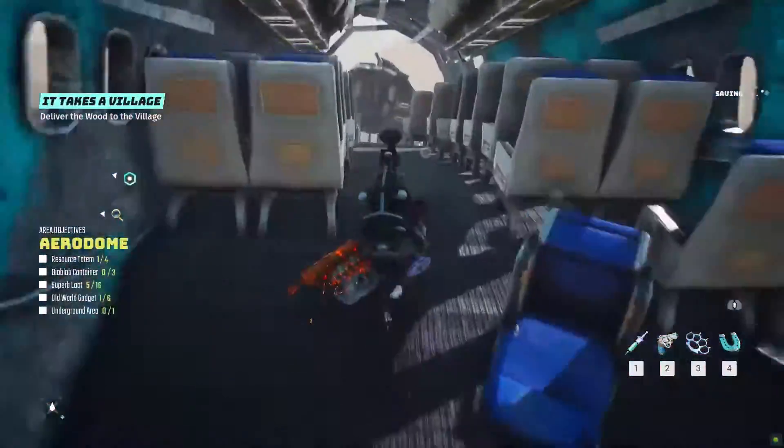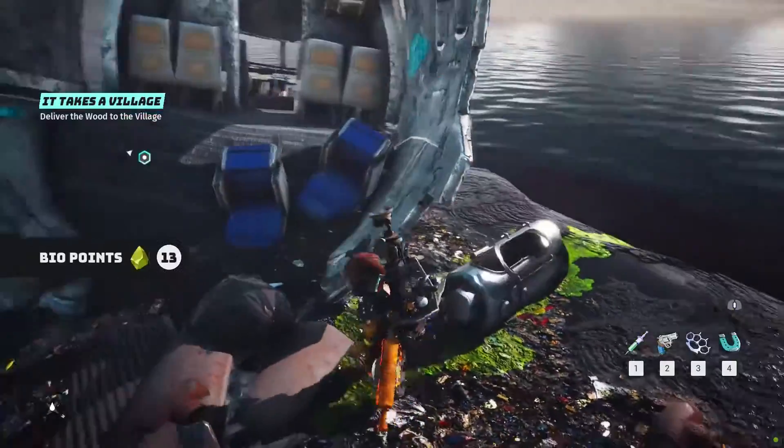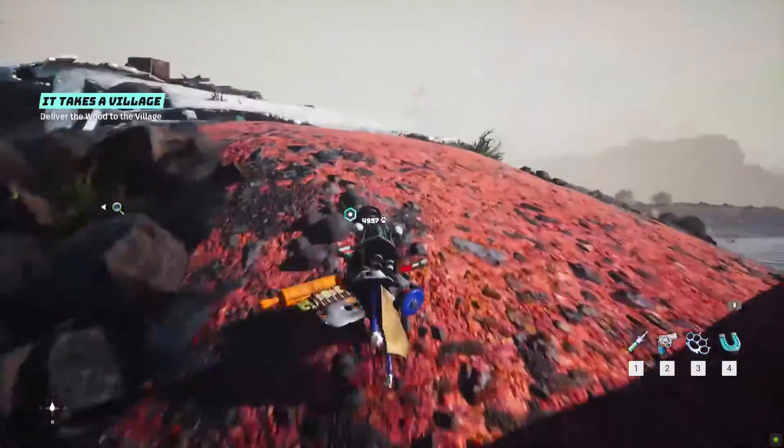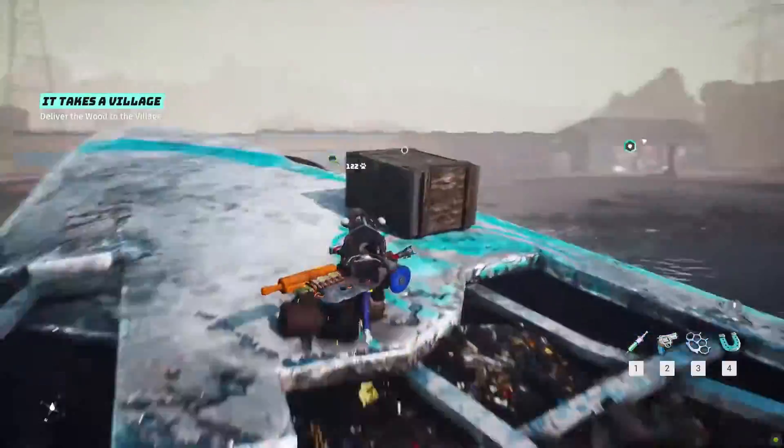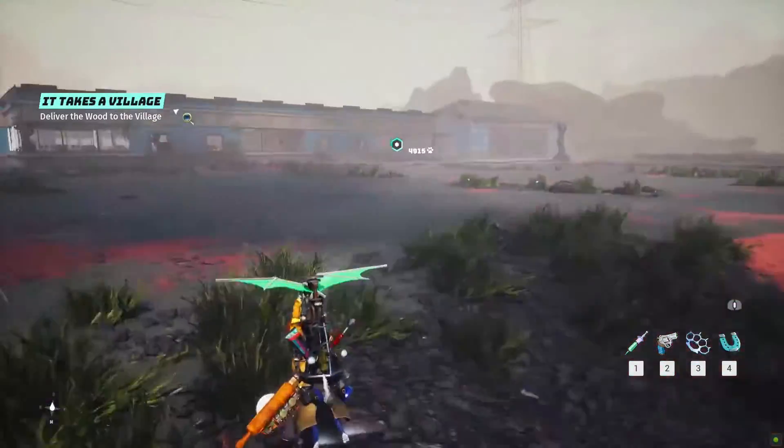Get inside the frontal plane side and you will find the first bioblob container near the pilot compartment. On the left from the aircraft nose you can find a chest containing the fifth superb loot on top of the wing. From here you can safely reach the main aerodrome land.